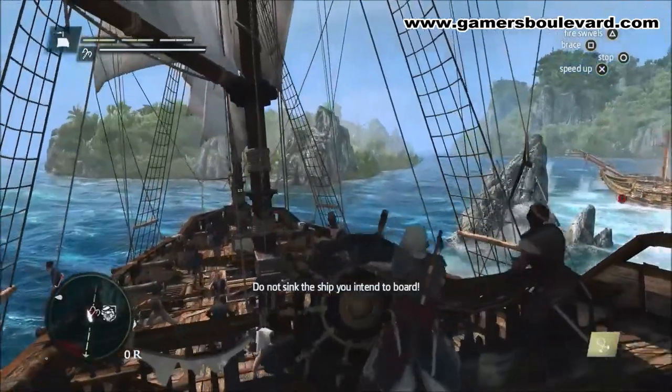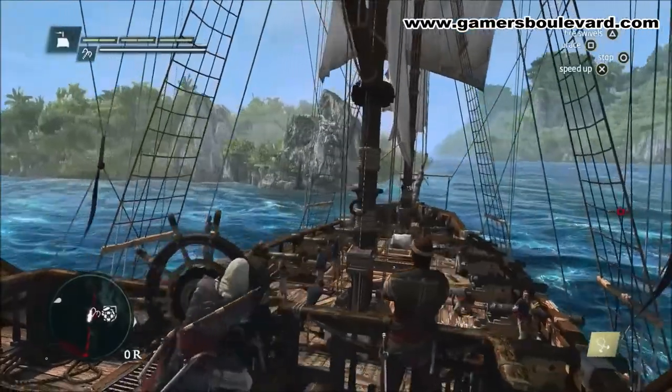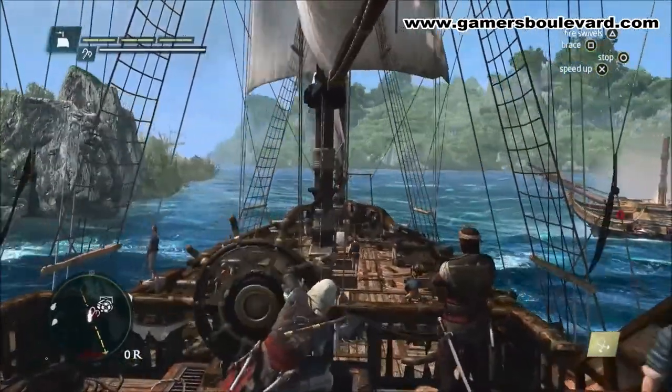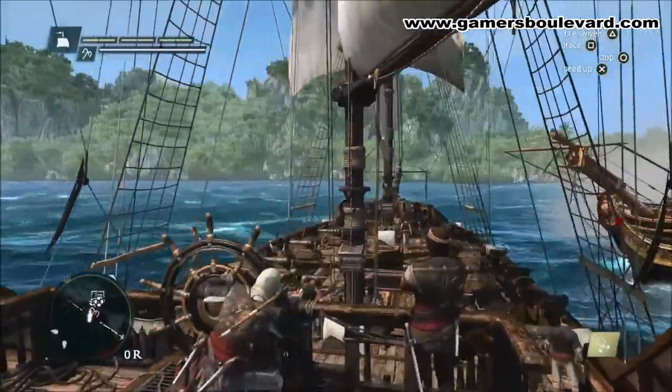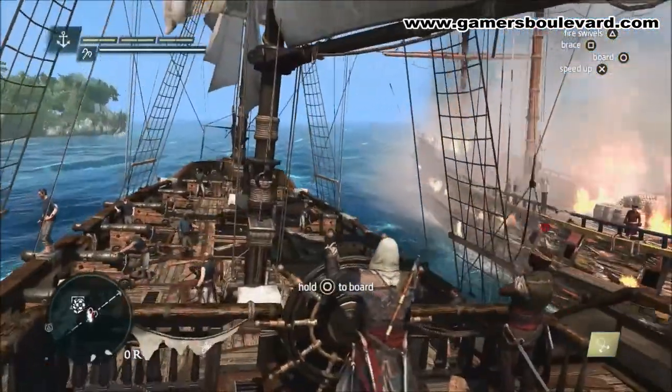When a ship is demasted, it's the cue that the ship is now boardable. Virtually every ship in this game world is boardable. Boarding is very important in AC4 — as a pirate, this is something you need to do to gain cargo and to plunder the ship. We start the boarding from any angle, any orientation we wish.